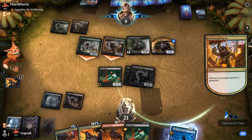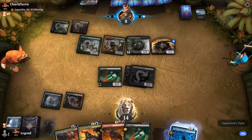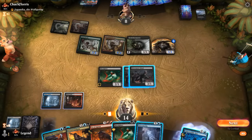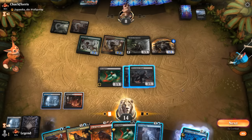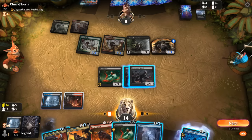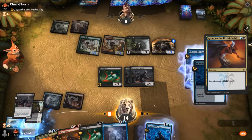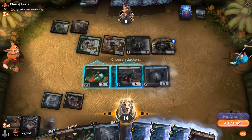Opponent targets Amalgam or Bloodghast — goes for Amalgam. We wouldn't mind drawing a land. Find Narcomoeba; could hard-cast Bloodghast, attack all out, block and take four down to four, but that doesn't seem amazing. Casting another Glimpse is better — we find Wanderer! Our team now flies and opponent is just dead. Sweet — that was a quick one!